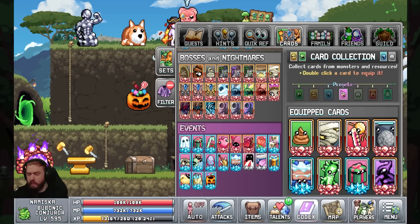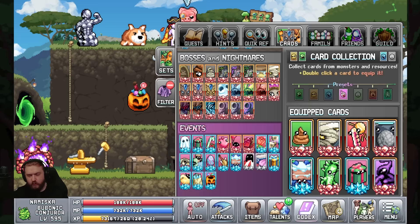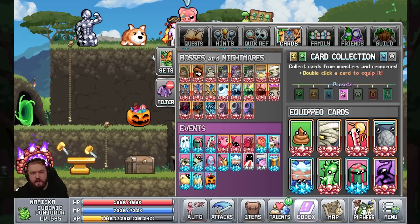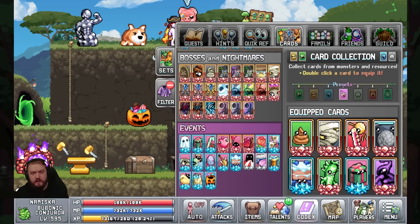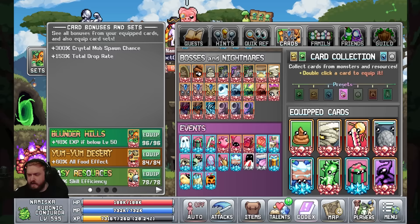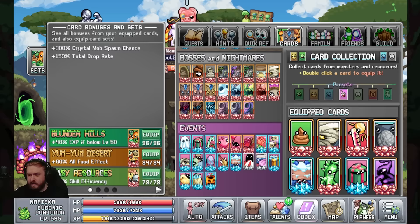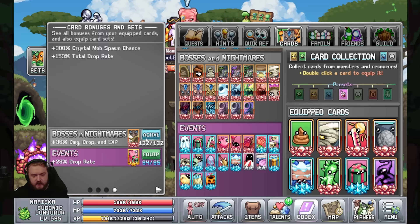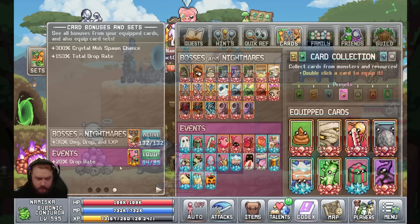Next up is our cards. The main thing we're looking for is more drop chance and more Crystal Respawn. Crystal Respawn helps us get statues, special drops including Golden Foods, and also more EXP per hour — one of the big benefits of the Bubo is it farms EXP like crazy. This recommended card set uses two Crystal Mobs Spawn Chance cards in the boosted slots, giving a 300% chance for Crystal Mobs to spawn. Everything else is filled out with drop rate, which helps mob drops and money since your drop rate does affect your money per hour. For your card set, I recommend just using basic damage and drop rate; however when active, I recommend Bosses and Nightmare.